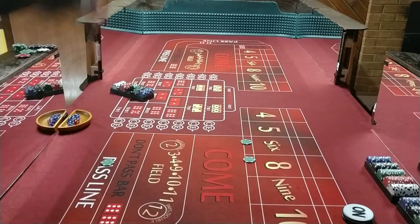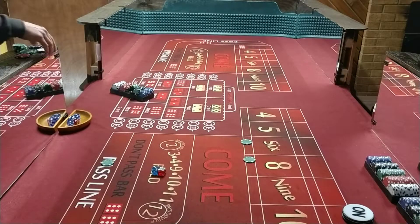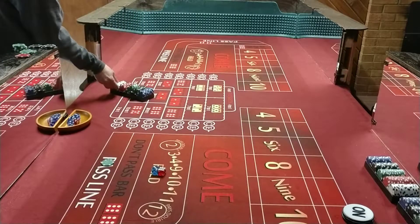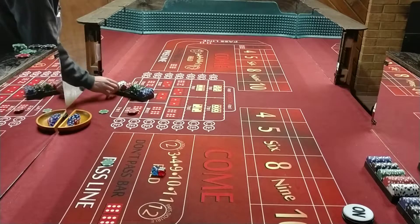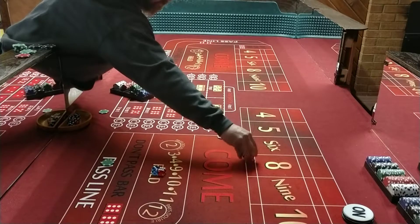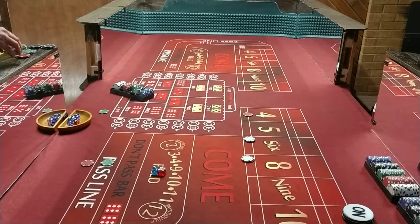One more roll here and we'll think about reducing. There's a 9, center field 9. Let's buy these back and reduce — maybe a little soon, but after a few rolls. After a few rolls, might reduce down to this one unit. We'll take the 4. Oh, we still got that pass line there.